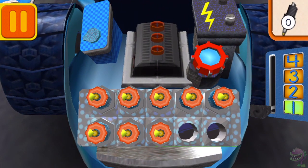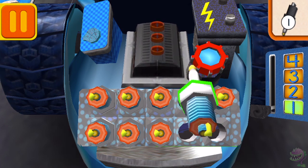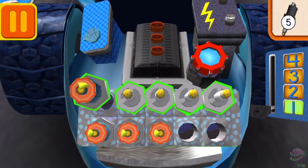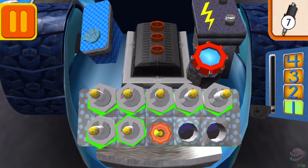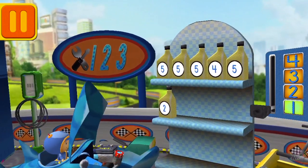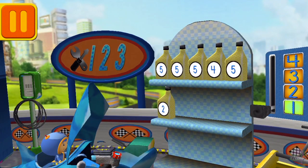We need new spark plugs! Tap the spark plugs to count them! One! Two! Three! Four! Five! Six! Seven! Eight! Good! Next! We need oil cans with the number five! Find the cans with the number five! And drag them to your car!